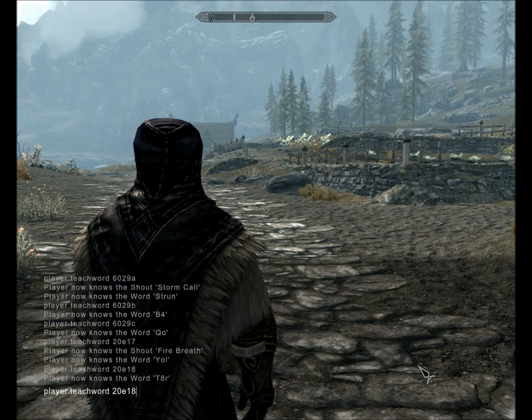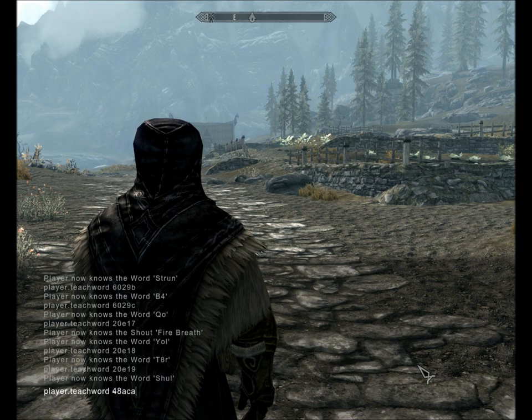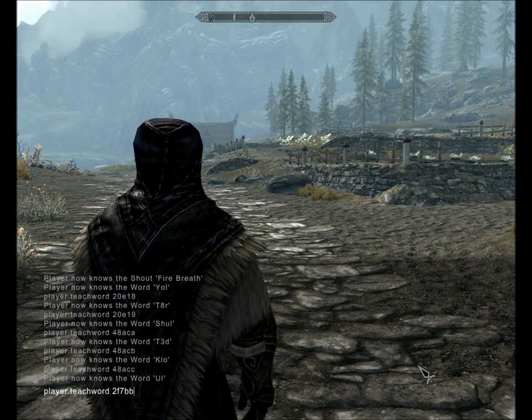And then 9 for the last word of Fire Breath. Slow Time is 48A, then CA, then BC. Whirlwind Sprint is 2F7B, then B, then C, then D.